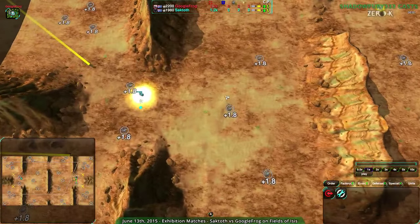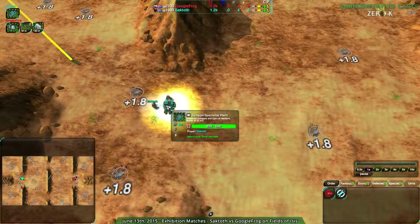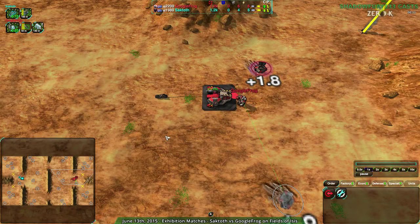Other than that it's going to be basically running through the center unless someone goes spider bots, in which case we'll see a more interesting match. But if both players go vehicles or tanks it's going to be defense heavy. So let's begin. Saktoth going for jump bots — okay, this is going to be interesting. They're testing out the new jump bot buffs while Googlefrog goes for light vehicles, which is a bit more standard.